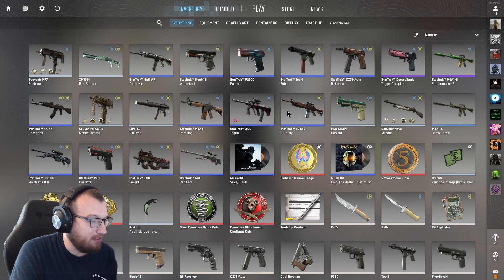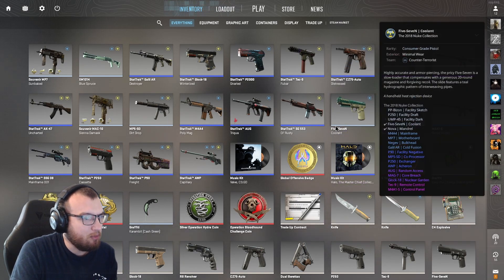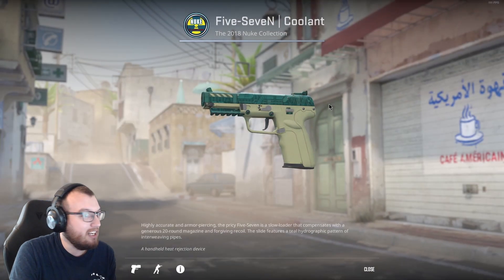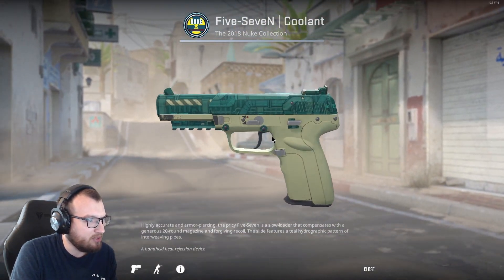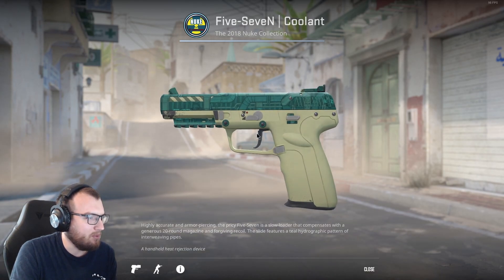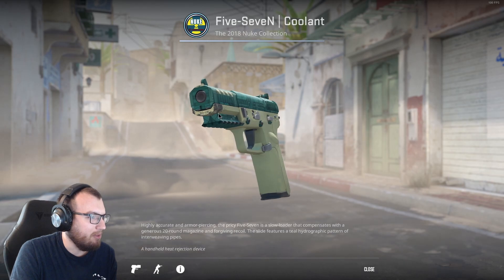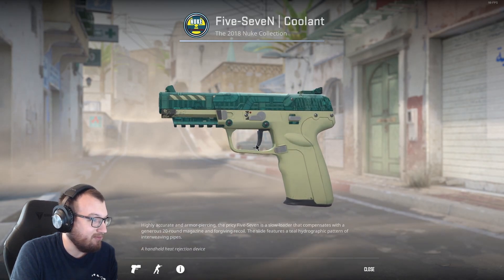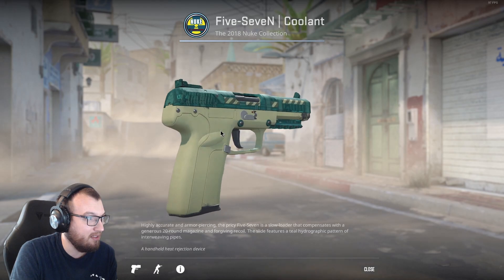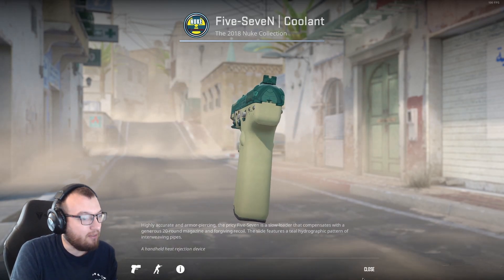Gun I don't use too often but I'm trying to start using more — it's the Five-SeveN. This is another case of just grabbing a random skin for it, but it's actually not a terrible skin. This is the Five-SeveN Coolant. I would totally get a factory new stat track version of this skin — it's got a little bit of scuff here but honestly having this factory new I'd be perfectly content with just keeping this as my Five-SeveN skin.